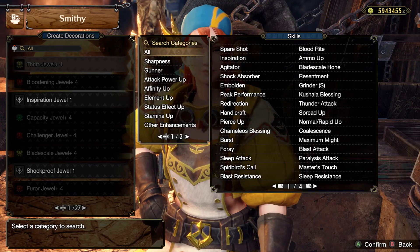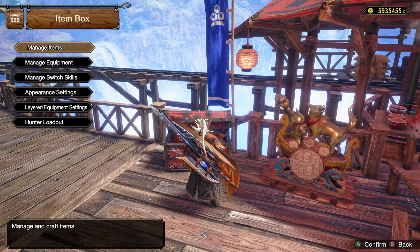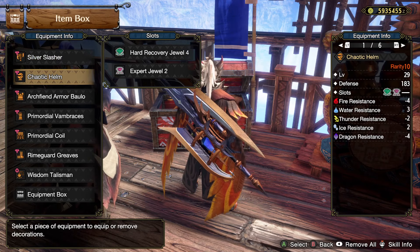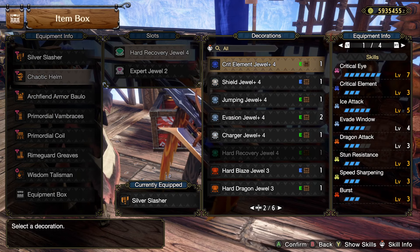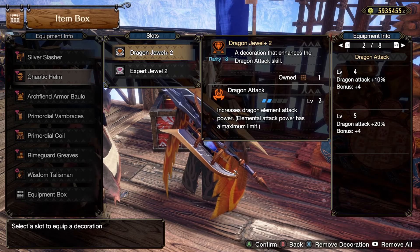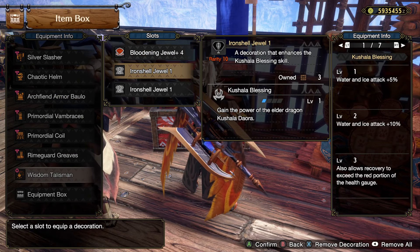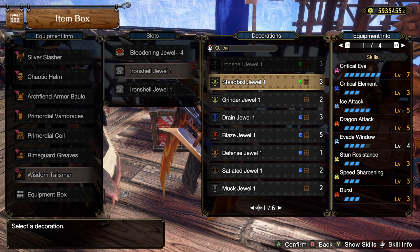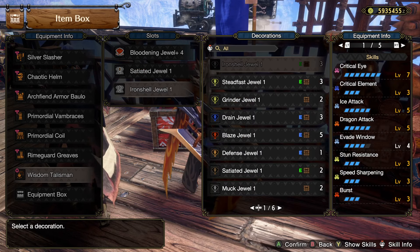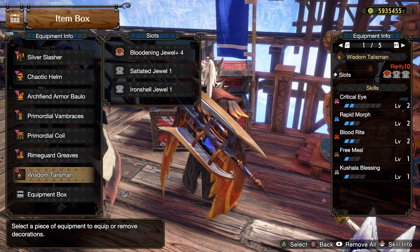Get rid of the recovery jewel that's doing nothing. Put a level 3 in here, put a level 2 in here, and get full dragon attack — 20% dragon attack and plus 4. Not terrible. Then I can replace these two that are just giving me water and ice, which is useless. I already have max speed sharpening. Satiated is not bad.